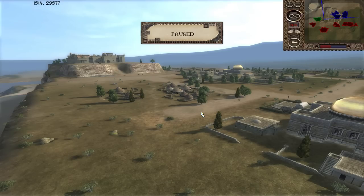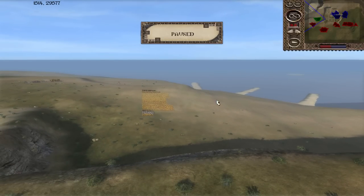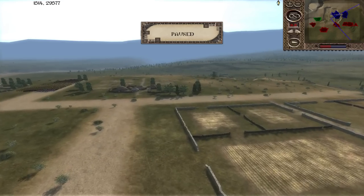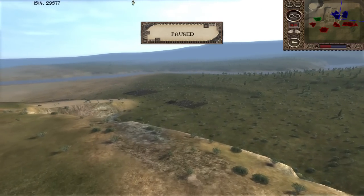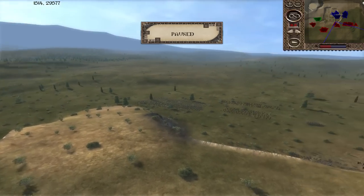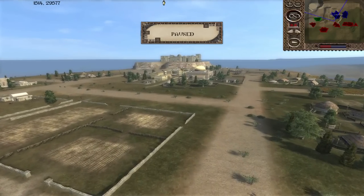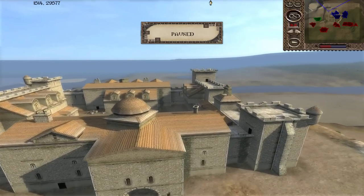Welcome back to Third Age Reforged and to another battle replay — another siege battle as well. This one has the Easterlings on the defence, as the forces of good in the north-east/central regions of Middle-Earth try to dislodge them from this settlement, which I believe was given the name Lest. It's reminiscent of the Ardenheim outpost in many ways, though there's a larger, flatter area to defend, so it's a little bit more difficult initially.